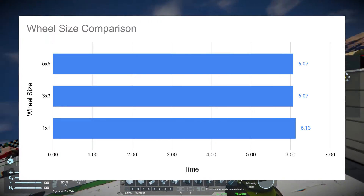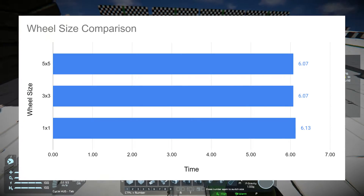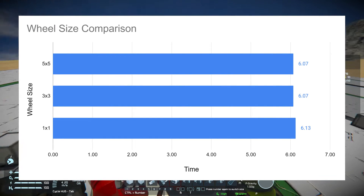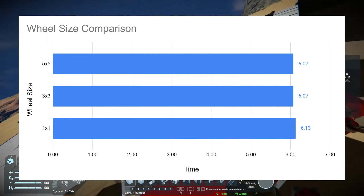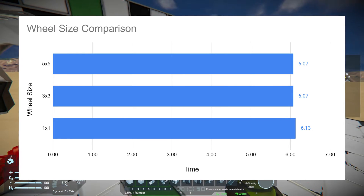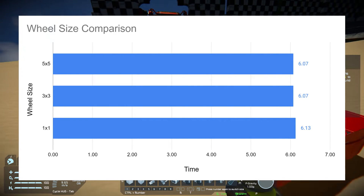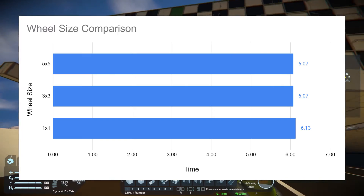Here are the results, and as you can see, all three different wheel sizes are pretty much exactly the same speed. There is a slight variation with the 1x1 wheels, but I would have expected them to be at a slight disadvantage because the wheels physically don't reach out as far at the front of the vehicle compared to the 3x3s and 5x5s. There's a little margin of error as well, but it's safe to say all wheels are pretty much exactly the same speed — certainly not the result I was expecting, but it's good to know you don't have to feel bad about using smaller wheel sizes because it won't cost you at all in terms of speed.